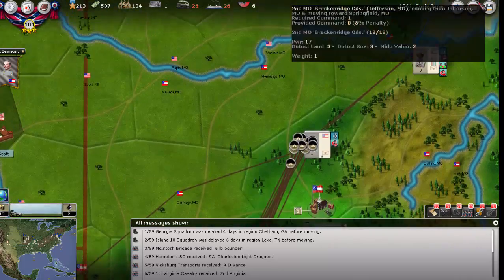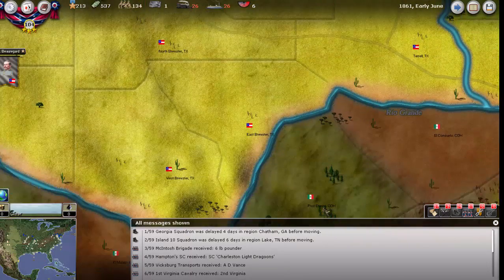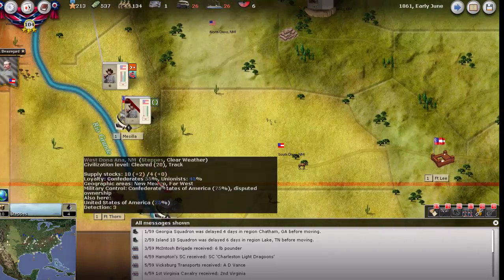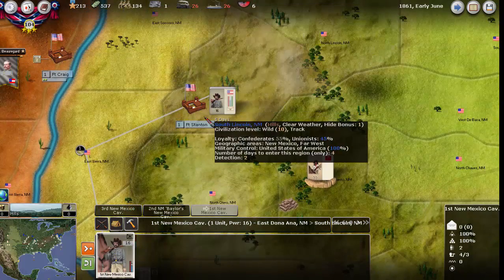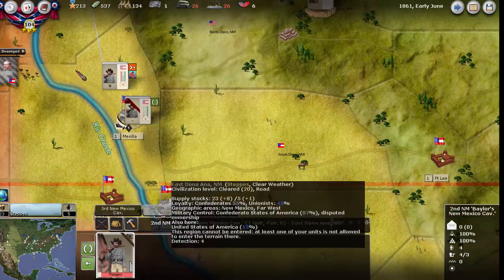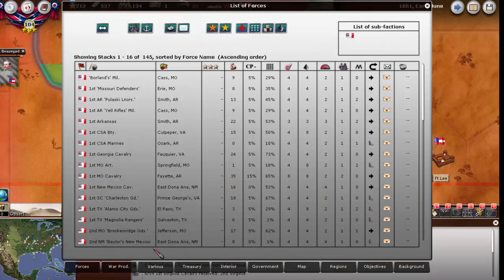The other big thing, of course, is continuing on to Springfield. We're beginning to see a little bit of action out here in Texas. I got my first Ranger unit up, so they're going to move up to Fort Stanton. We've got a brigade and a battery building along with another Ranger unit. Shelby should appear relatively soon with some forces.